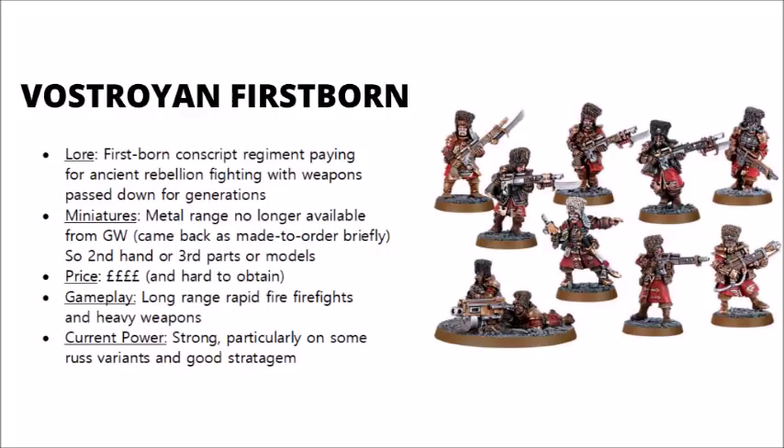In terms of their miniatures, unfortunately they're a metal range that Games Workshop no longer produces as standard. They were discontinued around about a year or so ago, and they did come back briefly as a made-to-order range. If you actually want the official Games Workshop miniatures, then eBay or second-hand is the only real way. Otherwise, there are plenty of third-party miniature makers that provide some excellent not-Vostroians, things like Anvil Industries or Victoria Miniatures, where you can buy entire models, or occasionally just heads and woolly hats and other upgrades to give your men a Vostroian theme. This will probably be the cheapest way; if you do want to buy the metal miniatures off eBay or second-hand, then they are likely to cost you a pretty penny due to the scarcity.